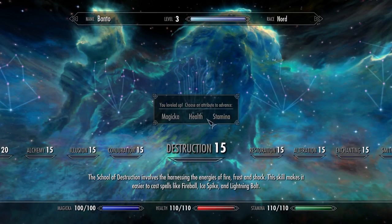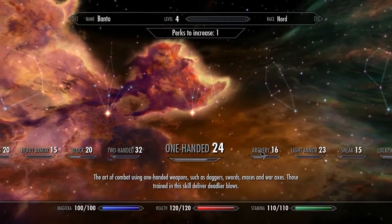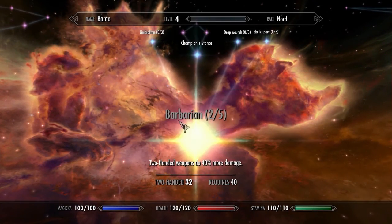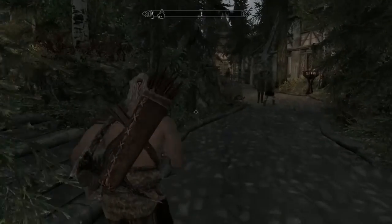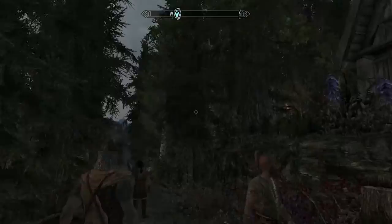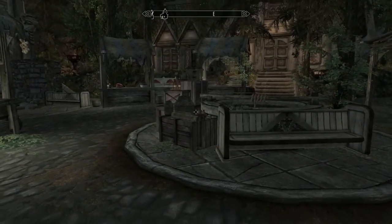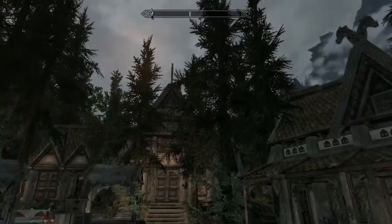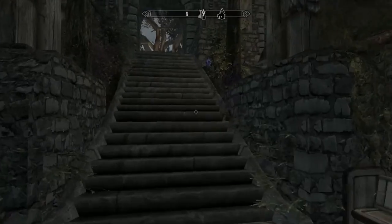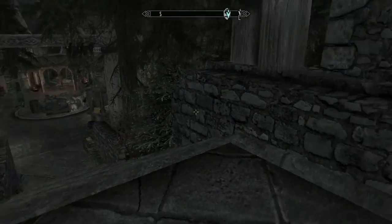So we're going to increase some health. What should we get more? Since we're using two-handed weapons, we should probably upgrade that a bit more — 40% more damage, that's really nice. But look at this place — it looks amazing with these mods, but they do drag down performance a lot, and when you're recording it drags down even more, because the game is made in DirectX 9 compared to DirectX 10 or DirectX 11, which would use a lot less of your CPU.